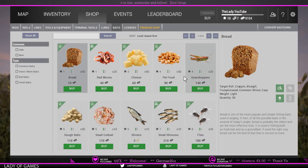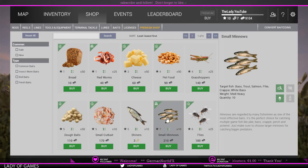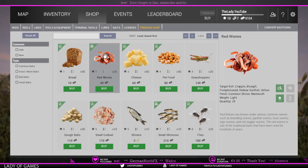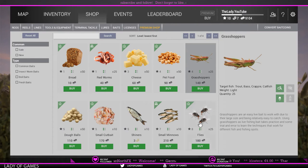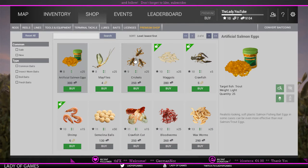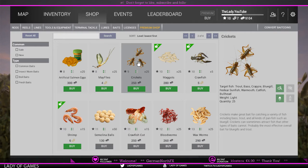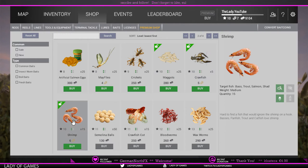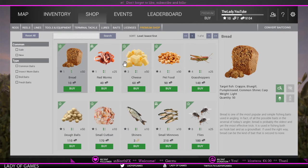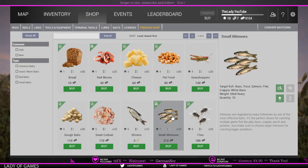Onto baits: for float fishing we need small minnows — I purchased 50 of them. If you want to go after smaller fish, rat worms do very well for yellow perch. Bread works, dough balls work as well. There are a couple of black crappies here too, and grasshoppers and crickets work as well. Do not spend any bait coins on crawfish or shrimp — for now it's not worth it. I'll be bringing rat worms and small minnows, and that is more than enough to do the job.